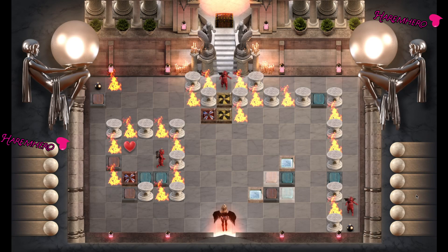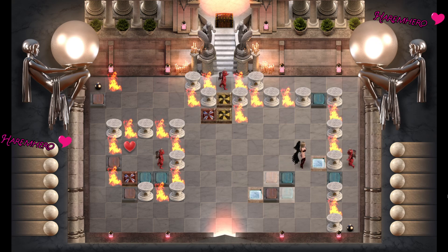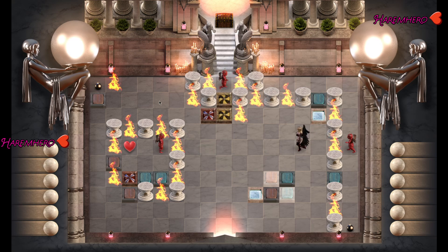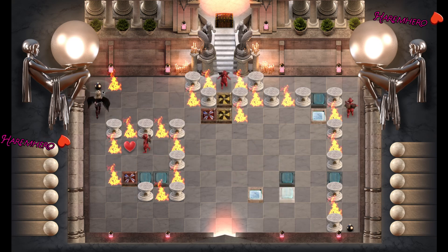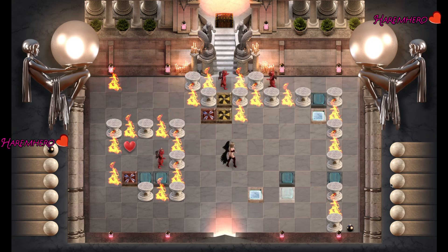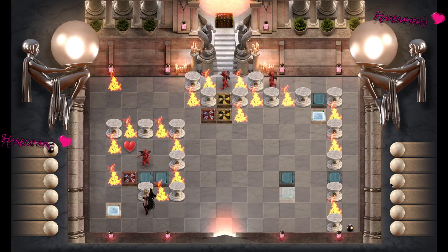Hello guys, welcome to the new Angel Craft puzzle series. Let's just begin. We start off by blocking this one so that this doesn't get caught. Now we just do this, go here, collect this, and also stand here so that this guy can come here. Perfect.